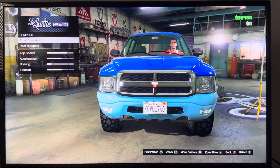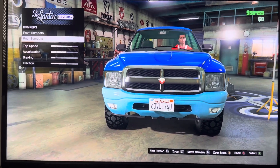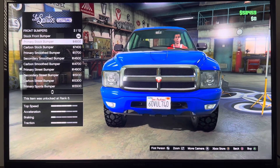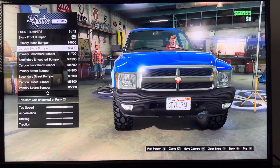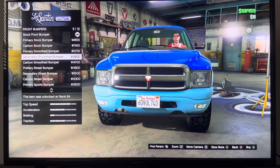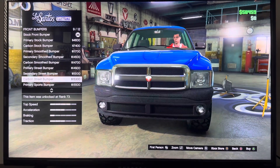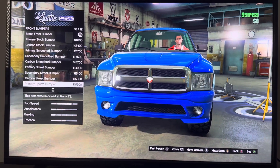We got Bumpers — Front Bumpers and Rear Bumpers. Front Bumpers: Stock Front Bumper, Primary Stock Front Bumper, Carbon Front Stock Bumper, Primary Smooth Bumper, Secondary Smooth Bumper, Carbon Smooth Bumper, Primary Street Bumper, Central Street Bumper, Secondary Street Bumper, Carbon Street Bumper, Primary Sports Bumper.